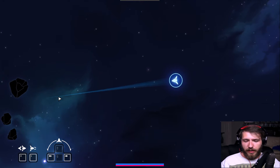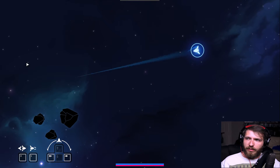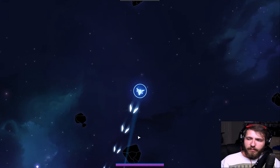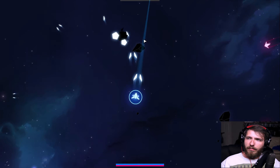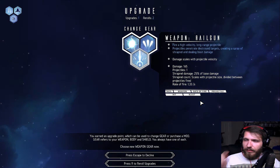We start off as a little ship. I can either use the keyboard or a combination of keyboard and mouse — whatever works. So starting up, you shoot these little asteroids, you get some experience points doing that to clear out the battlefield. But yeah, there they are — the enemies — and just like that, we've already leveled up.